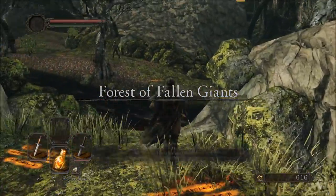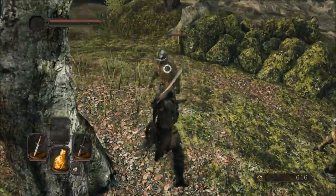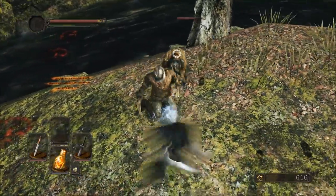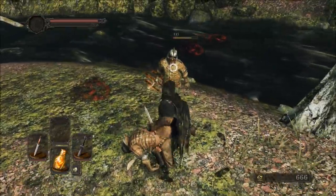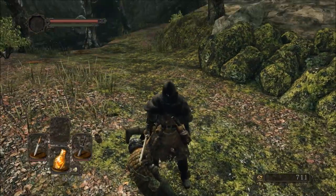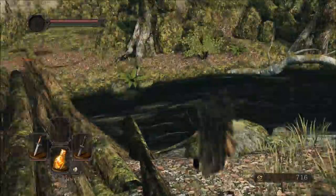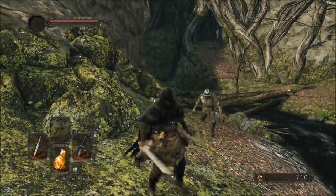The downside to doing this is stuff has respawned. That's not a huge downside or super bad, but it does make it so we have to fight through things that we've already killed previously. I didn't have time to roll — it's a bit unfortunate. Essentially, we just have to kill a few guys here again and we'll be fine. We killed the two there. We're going to have to do the whole four or five guys over here with the archer shooting at us type thing.